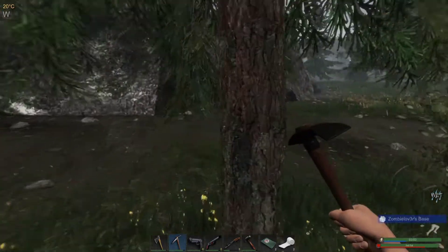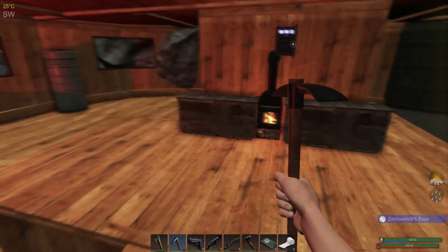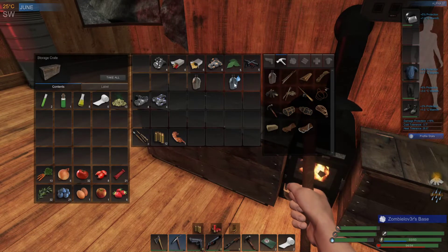I kind of wish I could knock this tree down - I don't care for it. I want to knock it down so I can see. But destructible things in this game don't exist yet, so I'll have to see when that takes place.